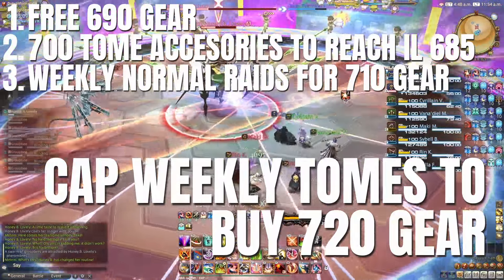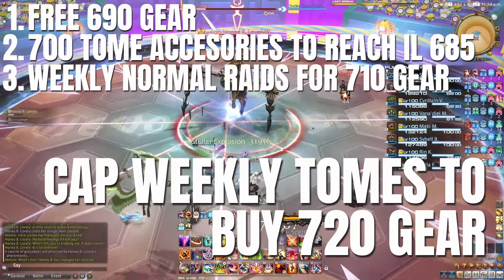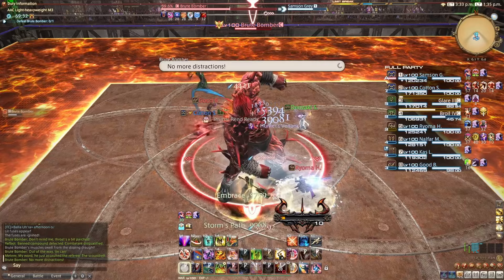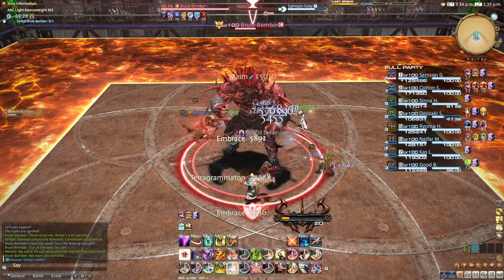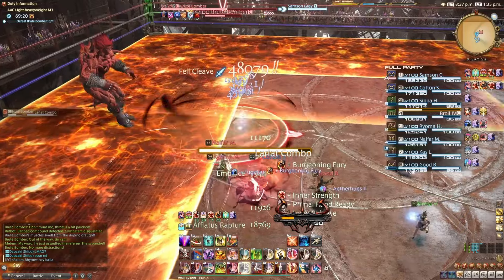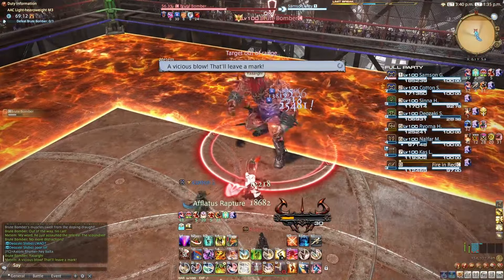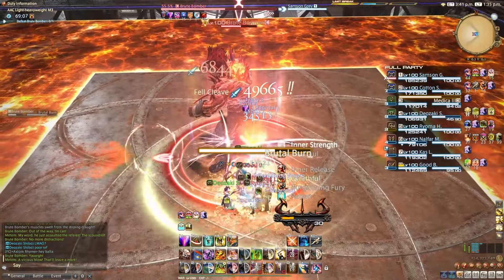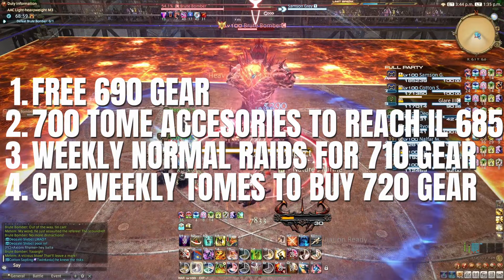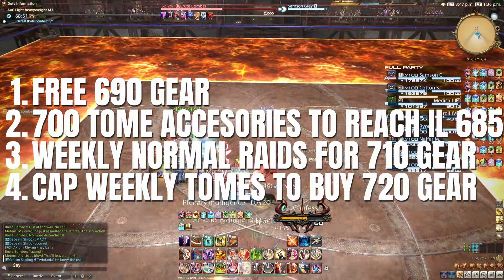You'll want to eventually replace all your gear with 720 tome gear. As the ring is unique you can only have one, so use a 710 crafted or normal raid ring in your other ring slot for now. It's important to plan the order in which you get items to avoid wasting gear — for example, don't spend four tokens on the raid chest piece only to immediately replace it with the tome chest piece the same day. You can also concurrently do EX trials with a minimum item level of 690 to fill in 710 weapon or accessory gaps. For non-savage raiders, use normal raids, crafted, or EX gear to boost your item level while capping weekly Heliometry tomes to ultimately replace all gear with item level 720, which takes about 13 weeks.